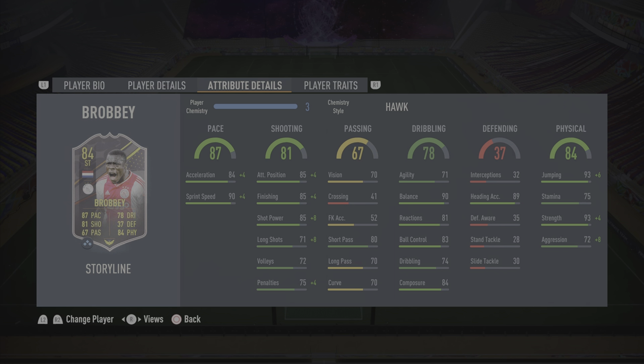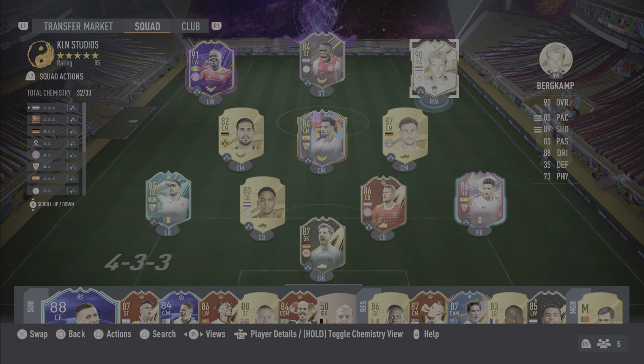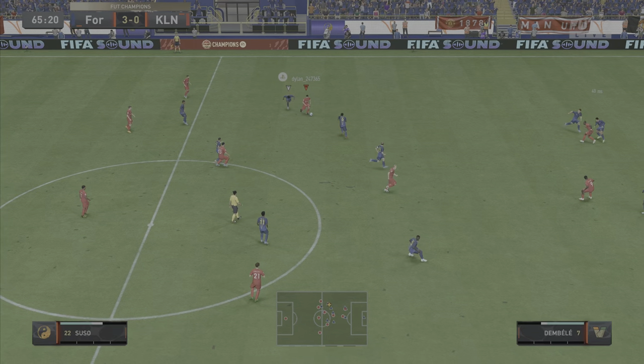Shooting looks sensational — 89 attacking positioning and finishing, 93 shot power, and 79 long shots. Passing is decent, he's got 80 short passing. Dribbling is solid apart from the agility. 89 heading accuracy with 99 jumping. 75 stamina is a little low, so I'm going to be struggling for a full 90. But he's got 97 strength and 80 aggression as well. Unfortunately he has no traits. I'm going to jump into the gameplay highlights with this prime Robby card, and I will be playing him as striker and striker only.